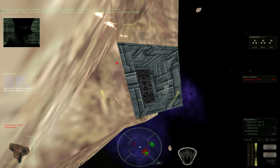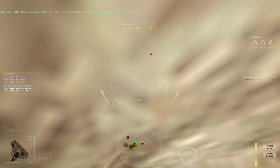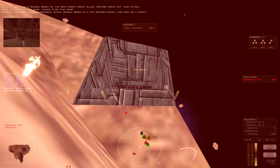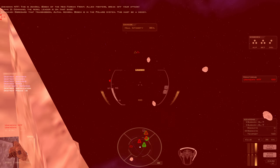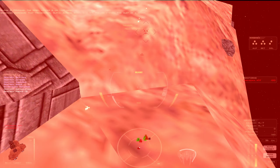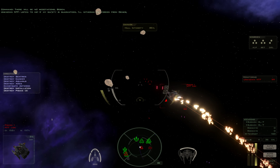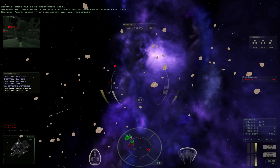This is Admiral Bosch of the Neo-Terran Front. Allied fighters, break off your attack. Command, the rebel leader is on that base. Disregard that transmission, Alpha — Admiral Bosch is in the Polaris system. This must be a decoy. If you destroy this installation, you sign the death warrant of our race. I demand unfettered access to the Sirius Jump node. There will be no negotiation, Bosch. Listen to me — if my safety is guaranteed, I'll withdraw my forces from the NTF. Pilot, destroy that installation. You have your orders.